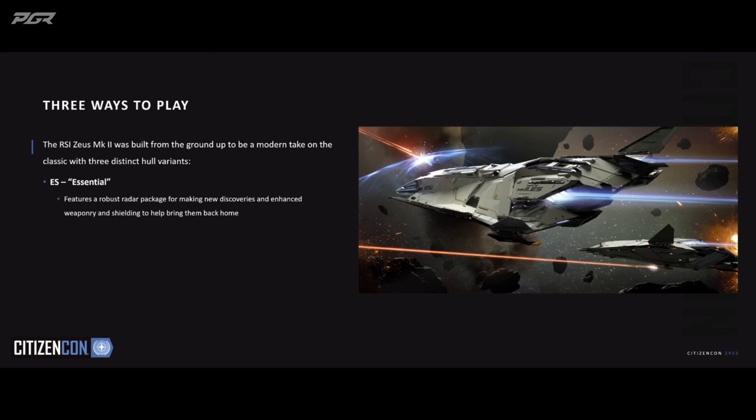First, we have the ES — the Essential. It's the long-range exploration version of the Zeus, designed to let you go out for a long time and explore the universe.